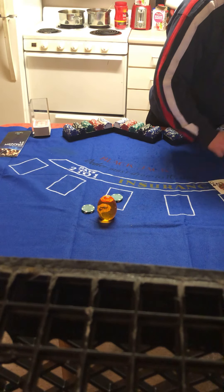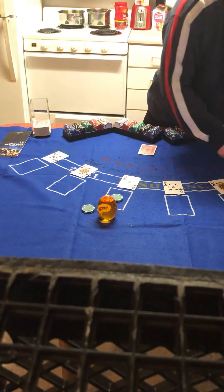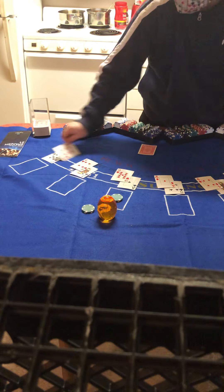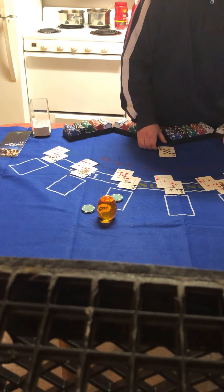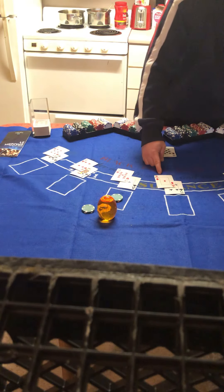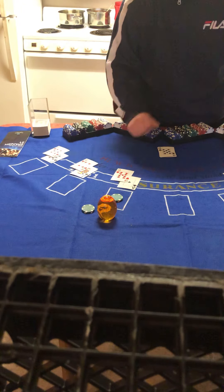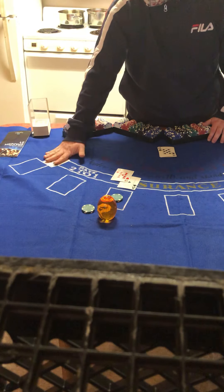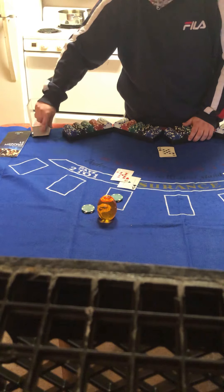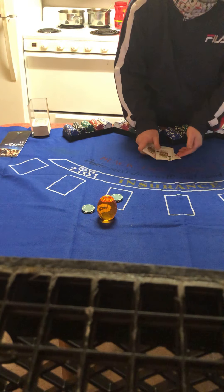Cards: jack, queen, king, queen, 5, ace, jack, 7. Totals: 20, 20, 14, 6, 16, 20, 14, 13, up against an 8. 20 stay, 20 stay, 14 hit — busted. 6 or 16 — player takes a hit. 13 take a hit — that's a bust. 20 stays, 14 hits and busts, 13 takes a hit, 16 takes a hit — that's a bust. 10, 20 — push, push, and push. The remaining players have tied the hand of the dealer.